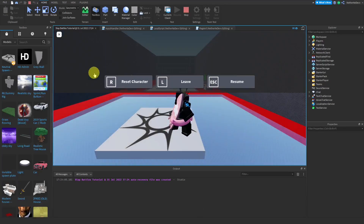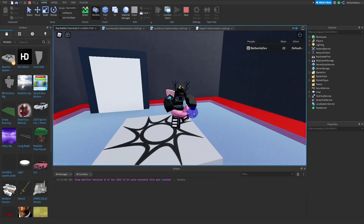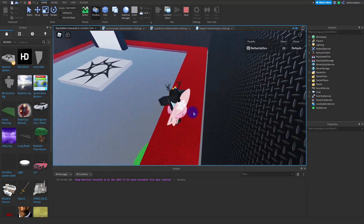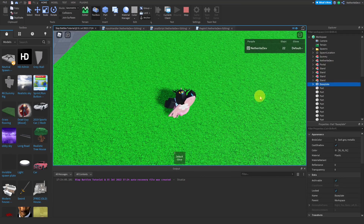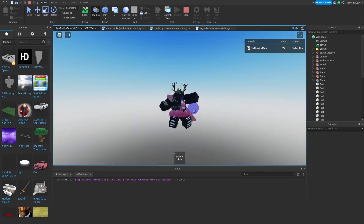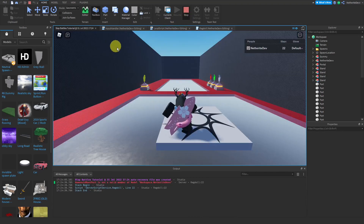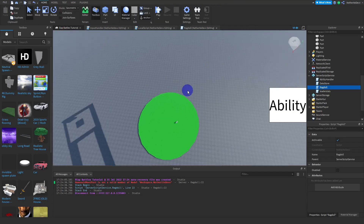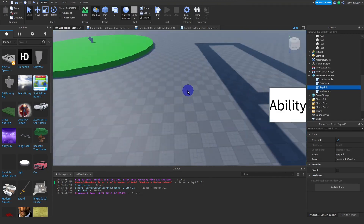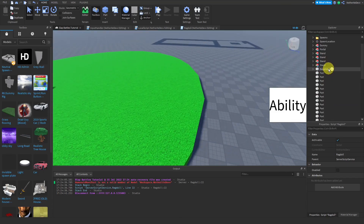Testing — reset character and you can see the ragdoll effect works. However, there's a problem: if you delete the baseplate and fall off, instead of ragdolling you just disappear. That's because you're being void-destroyed, which is the same as calling `:Destroy()` on the character in a script.